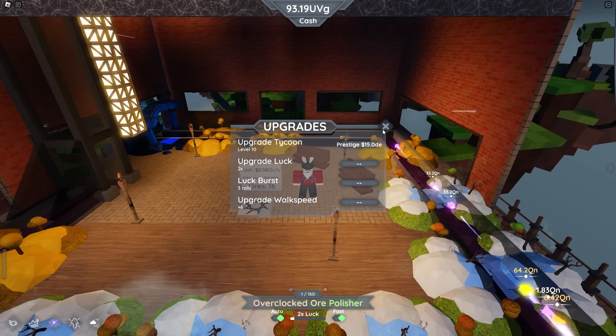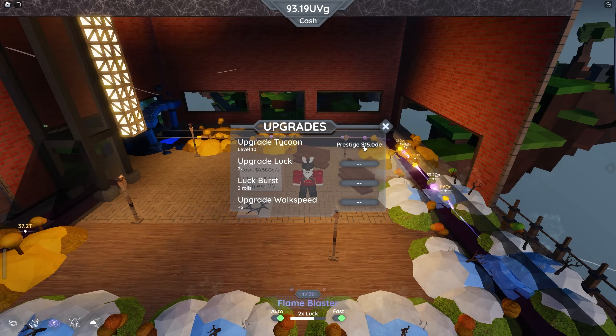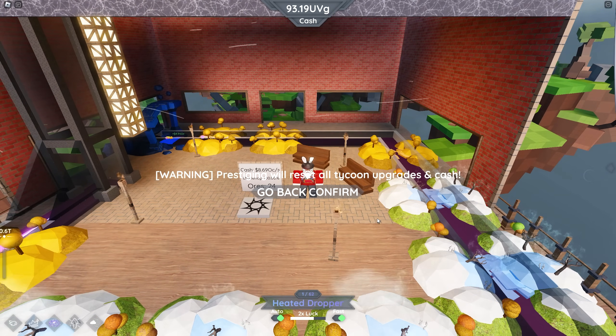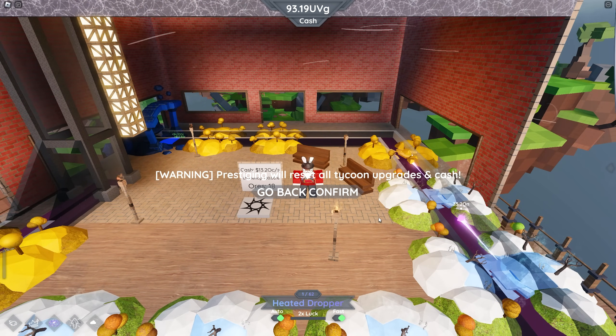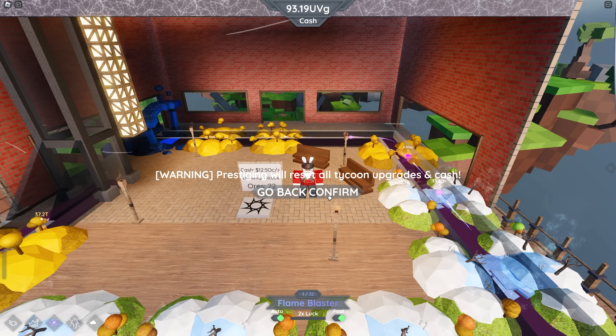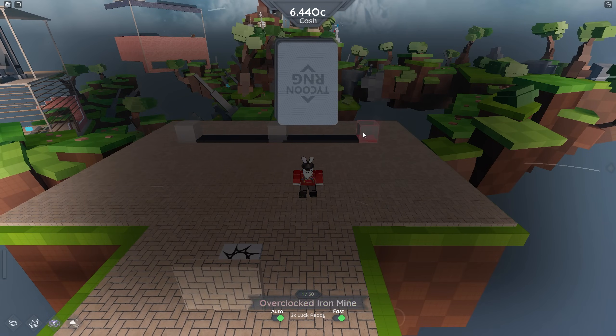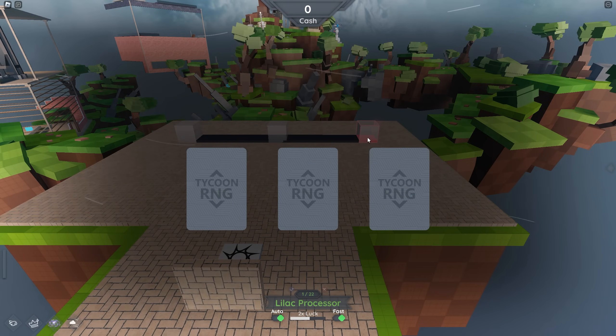Prestige number one is going to cost you 15 DE, so that's pretty cheap — at least in my case because I've made an insane amount of cash. Once you do that it'll say 'Warning: prestige will reset all tycoon upgrades and cash.' The beautiful thing about this is that you will keep every single one of your machines, so this should be fairly easy. Let's hit confirm and now we're going to be given the option to choose between three different cards — one with a really good passive ability, the other ones pretty terrible.